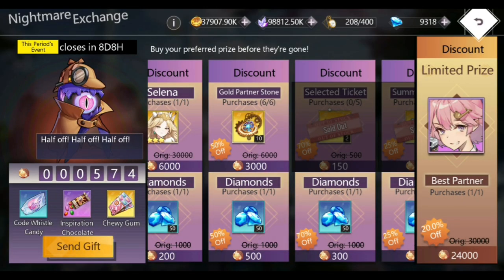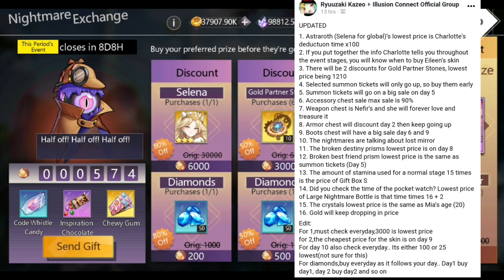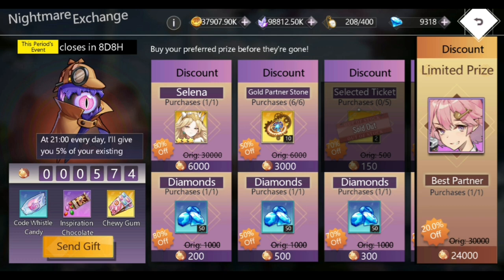I bought the normal tickets because I needed to do a recording of me summoning — I will post that video before this one. Hopefully you can pause the video and take a look at all the clues I've given you guys: the weapon chest, the armor chest, when to buy them, when to buy Selina. The screenshot says Astro off, but it is Selina.